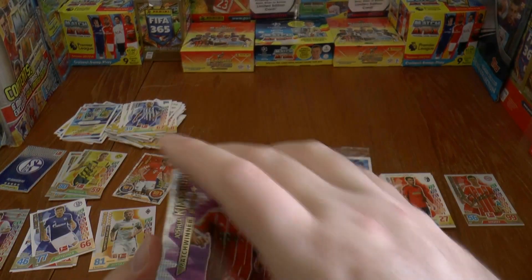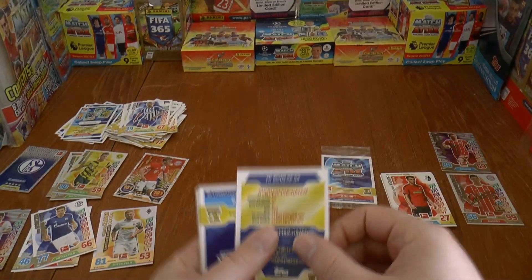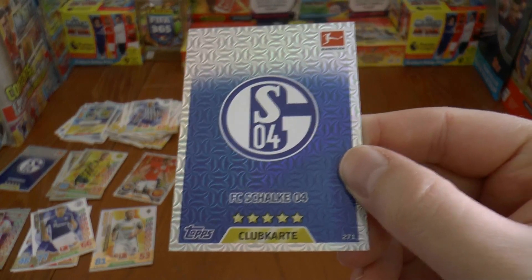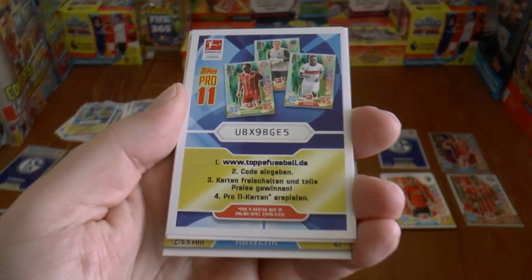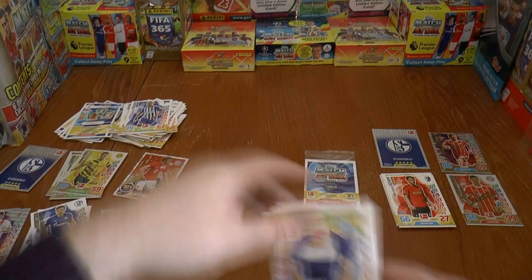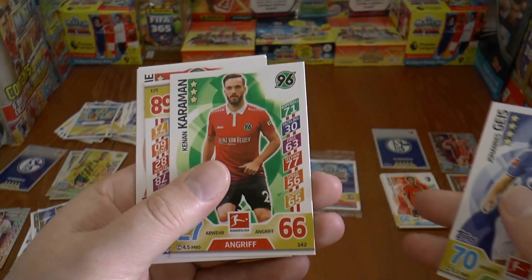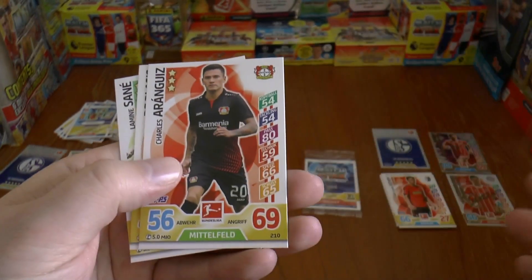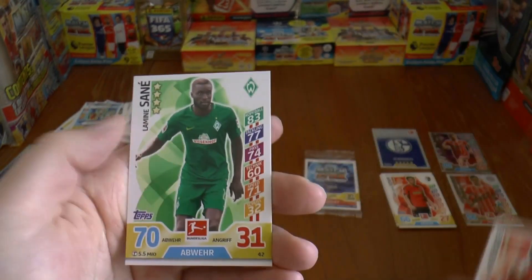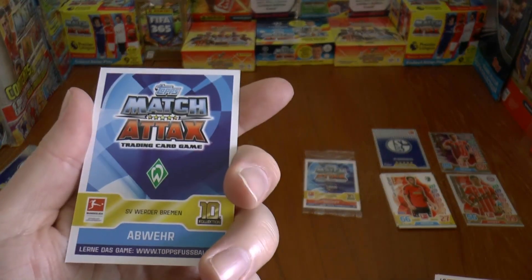Let's get the second pack open — hopefully we can have just as good luck. We've got a match winner: Bayern Munich's Joshua Kimmich. Starting from the back, we've hit the Schalke logo again — we got the Schalke logo in both the multi-pack and the blister. There's the Pro 11 code. Then some base here: Johannes Gays of Schalke, followed by Karaman, Louis Holtby of Hamburg, Demi, Clemens, Anguise, Diplacis. And finally Lamin Sane of Werder Bremen.